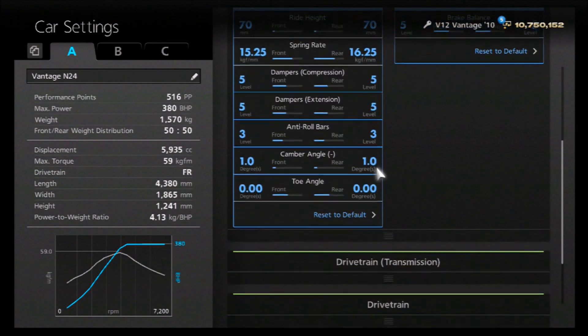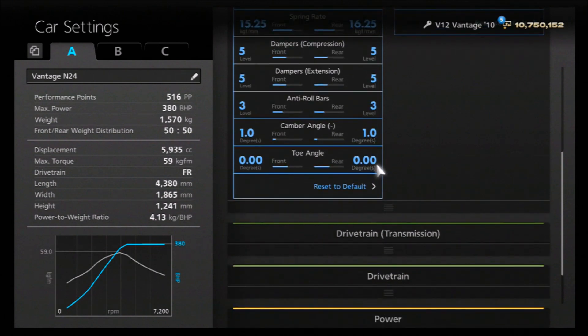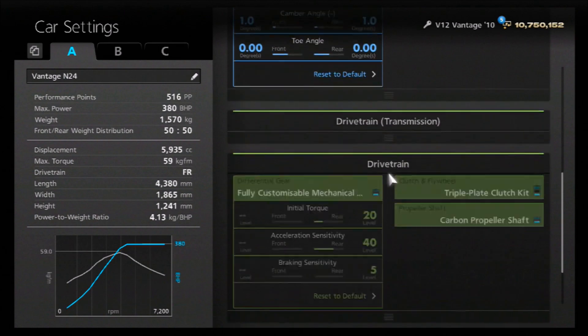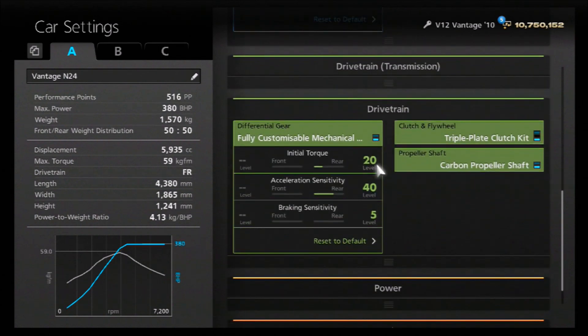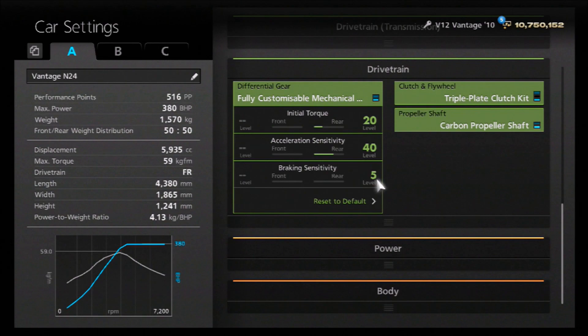Camber is on 1, but that's mostly for the look — to have that tiny bit of stance that the actual car does have. You don't have to do that; it can run very well on 0 camber. Neutral toe as well. For the diff we've got the initial torque on 20 to keep the handling relatively stiff — not overly stiff — but to prevent the car from oversteering. Acceleration we've got on 40, braking as low as possible to keep it controlled and straight and true under braking.